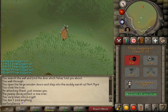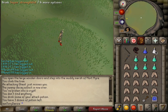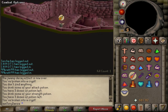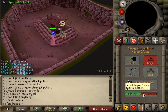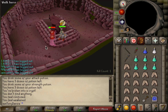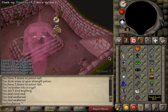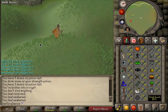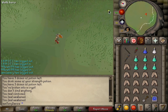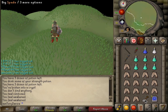Then of course we go to Ahrim's. A lot of people bring restore potions because he reduces your stats, but here's my method: I just pot up with a superset and run down, pray mage and piety, and tear through him as quick as I can, unloading all of my specs to get him down fast so he doesn't drain my stats. Usually by the end, your stats really aren't drained that much. The superset basically protects your stats from going below where they normally are, so you don't need to bring restores. I don't like bringing extra potions to use up inventory space.